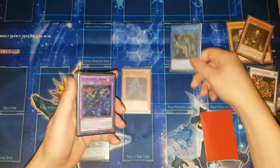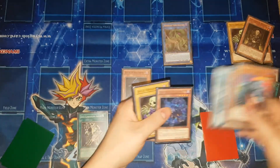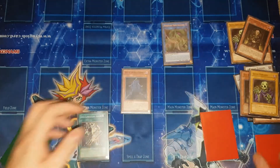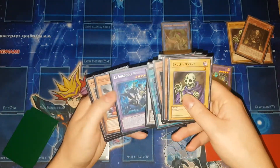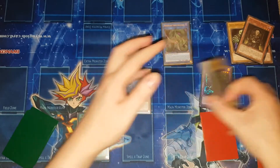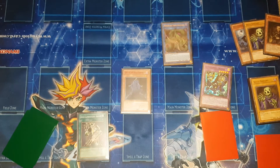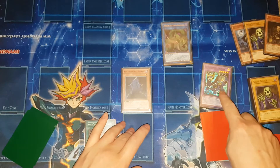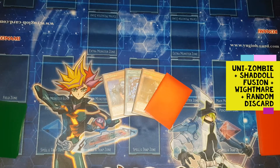Link these two into Anaconda, use its effect to send Shaddoll Fusion, sending Shaddoll Dragon and Wightprince, then Wightprince sends Lady in Wight and Skull Servant, to summon Winda. One, two, three, four, five, six Skull Servants in grave. If you had any extender to fill up your grave, like Burial from a Different Dimension, then it would be game. But right now you've got a six-thousand King that can attack directly — if it would be destroyed by battle you can bring it back by banishing a Skull Servant — you've got Winda and a set Shaddoll Fusion for next turn. This is a three-and-a-half card combo.